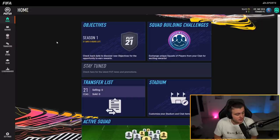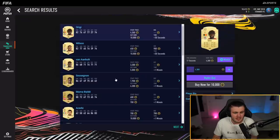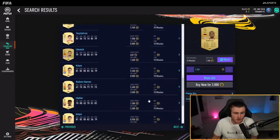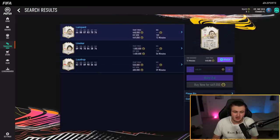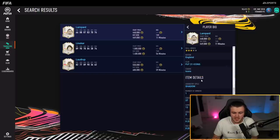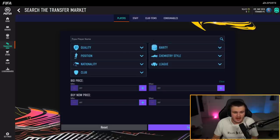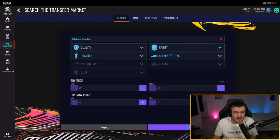The transfer market is actually pretty slow right now. Only people with robot access and content creators that got the game early have been contributing to the transfer market. I doubt we'll have any icons — let's have a quick look. Oh, there are actually three icons. This could well be AJ3's Lampard, because he packed Lampard on one of his first pack openings. We've got a Lineker and a Laudrup on the market as well, which is really interesting. Cristiano Ronaldo — wow, two Ronaldos already on the market. That's actually crazy.